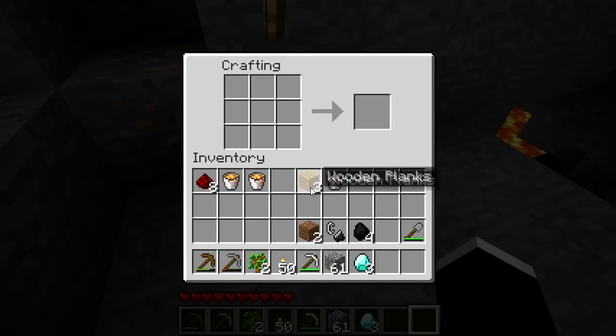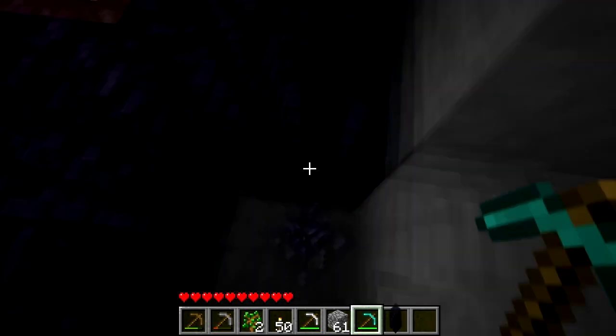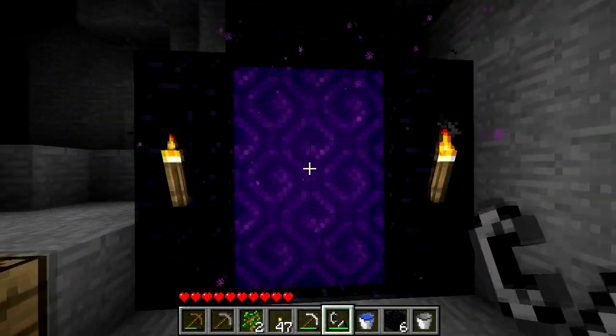If you found three diamonds, you can also create a diamond pickaxe and mine some obsidian. Activate the portal with your flint and steel.